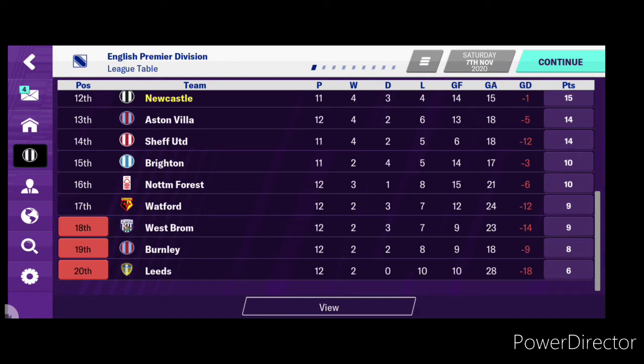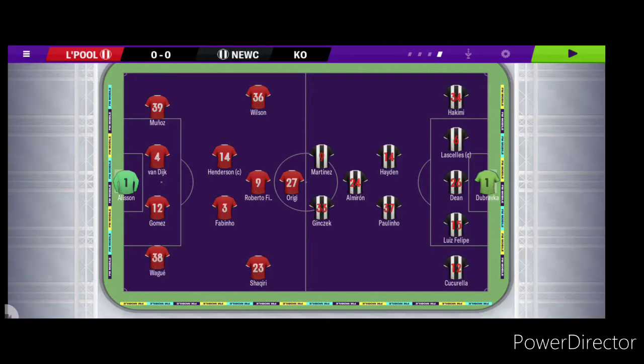We'll get this season underway and the first game is against Liverpool. I've gone for a bit of a defensive formation — five at the back, two midfield, then Almiron, then two up front. It's probably more damage limitation really, but we'll see how we get on.